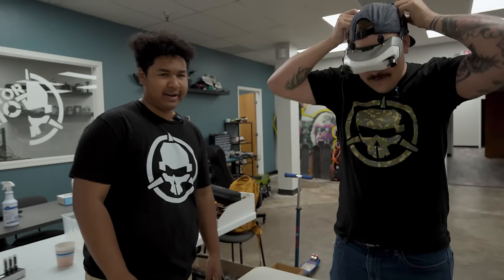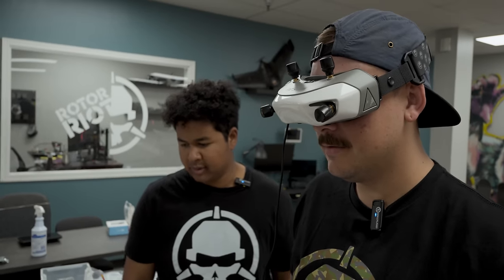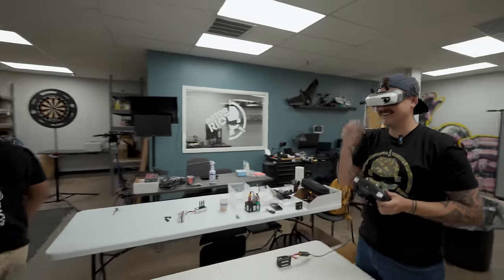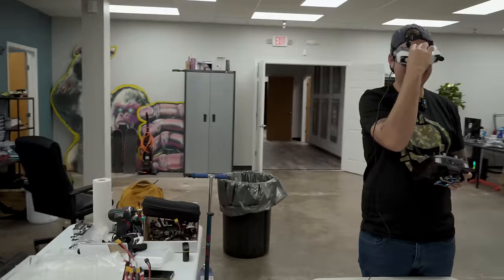Tyler's mission is to get a bullseye. Or a triple 20. Taking off. He just goes straight for it. So close — it's like centimeters away. You got a 20 though.